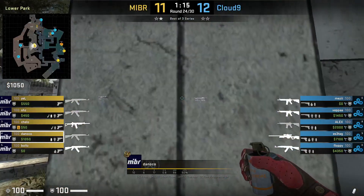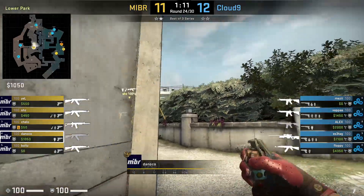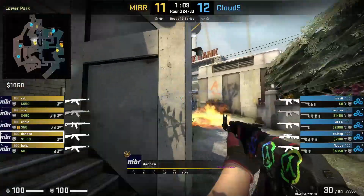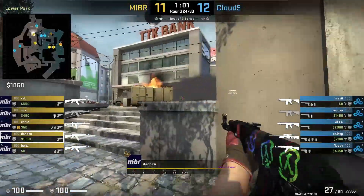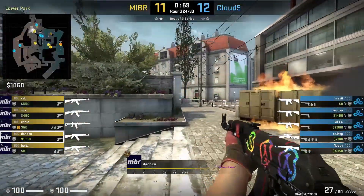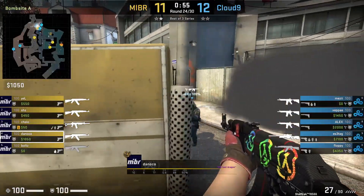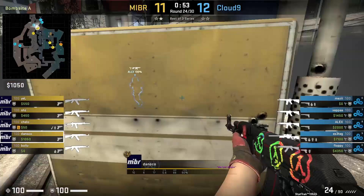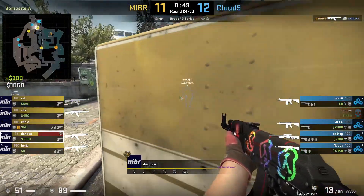The full route and pathing of Danico after he throws his nade set can be seen against C9. In the earlier clip he died early on. After throwing his nades, Danico will entry into site and waits for SHZ's flash before advancing to truck. He spots Axel and both players miss their shots. Then Danico kills Zeppa at jump up through the smoke and dies to Axel. Danico did a really good job staying alive for as long as he did and even got a frag.